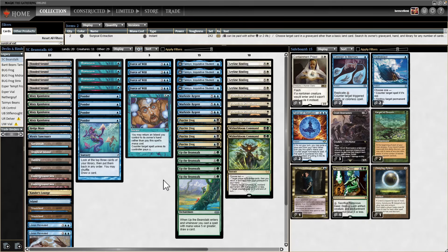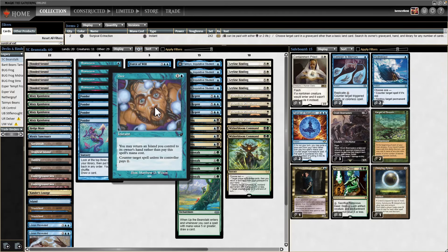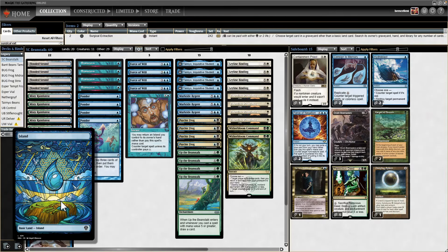We're just trying to stay alive long enough — I've got a single Daze in here, the surprise Daze — to be able to get our card draw engines online and win. Of course, we've got the best cantrips ever printed, the best Counterspell ever printed, and a mana base that does manage to squeeze in a single basic land.